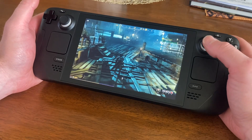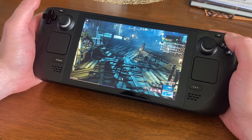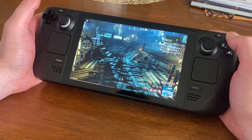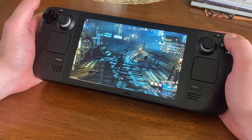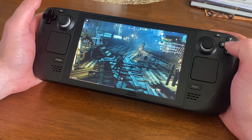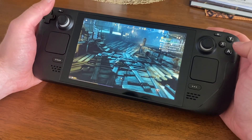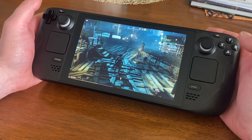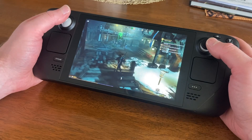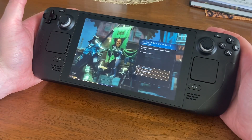We've got the face buttons here. Y will swap your weapons, and holding Y will sheath them. B is crouch, and holding B will put you in prone — it goes back the other way too. A is jump, and interact is on X.